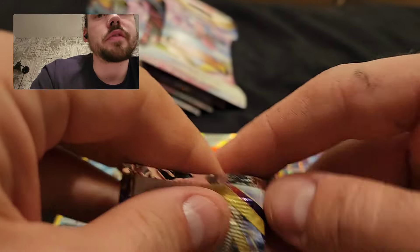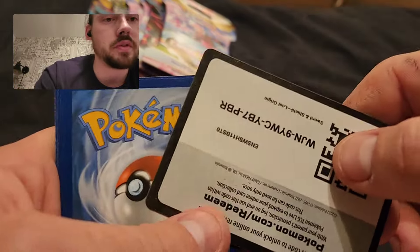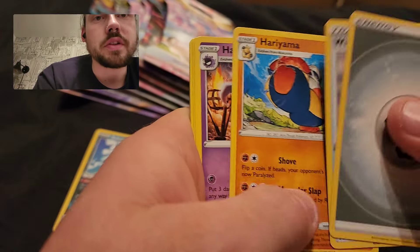Over halfway through at this point. Looks like I've got eight packs left including this one. I do have three kind of hits — the Kabu full art is cool, it's not really worth anything, but that and the Snorlax are the only things I have to really show for this yet.